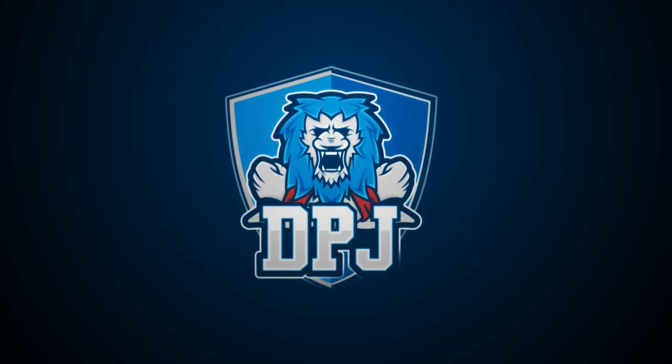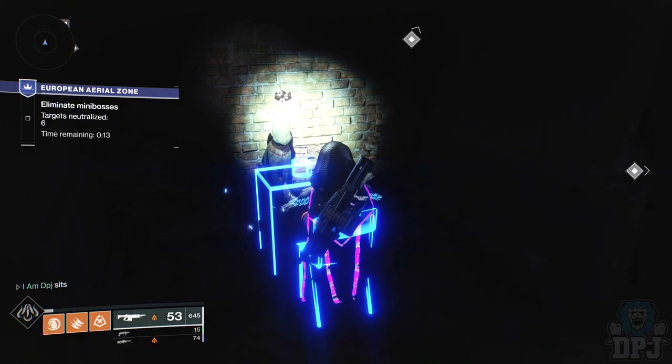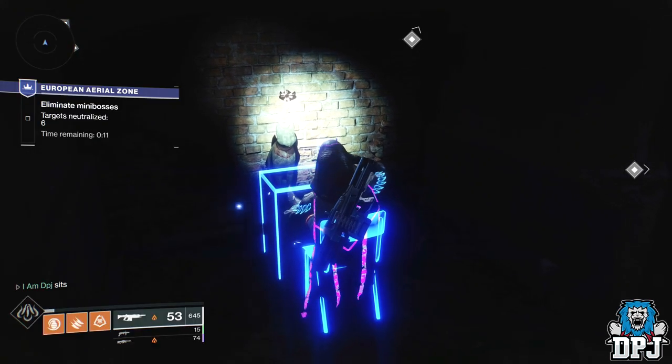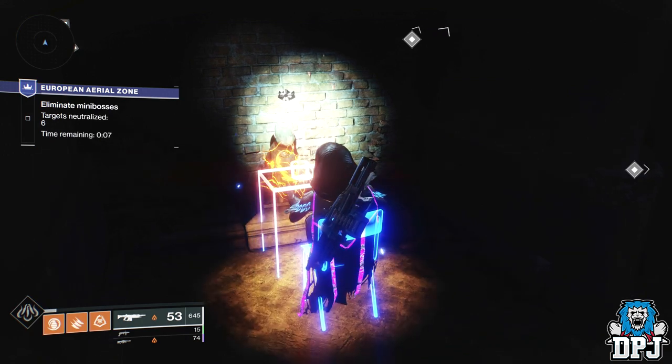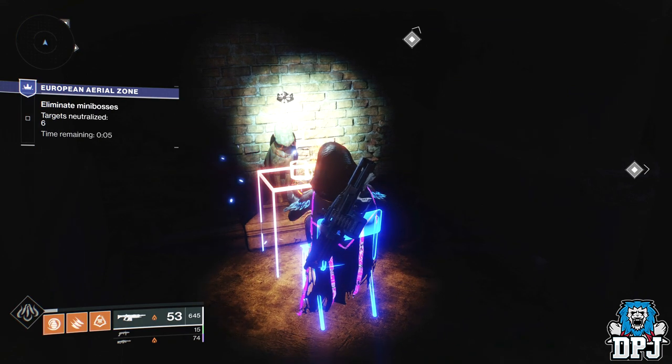Earlier today I posted a video of a secret area within the EAZ — a drain system hiding beneath a floating platform. Today we glitch in to view a weird cat sitting amongst the rubble, just chilling.